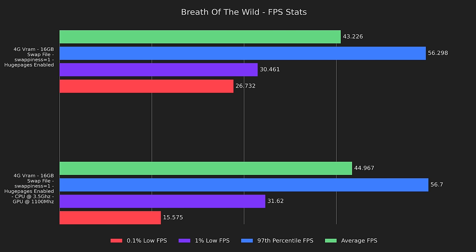Let's try to give the CPU a little more power in a different way. I tried many permutations of pinning the CPU and GPU, but pinning the CPU to 3.5 GHz and the GPU to 1100 MHz was the best result I could get. Most results were within margin of error, but the 0.1% lows were 45% lower, so this definitely isn't a great way to get more performance.